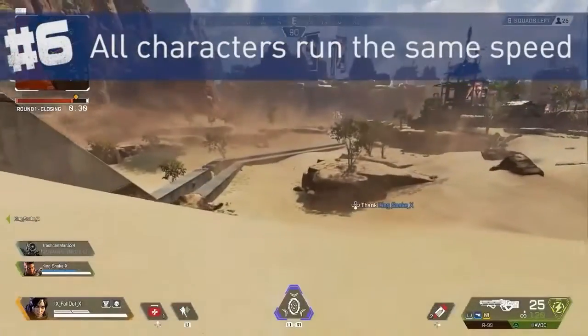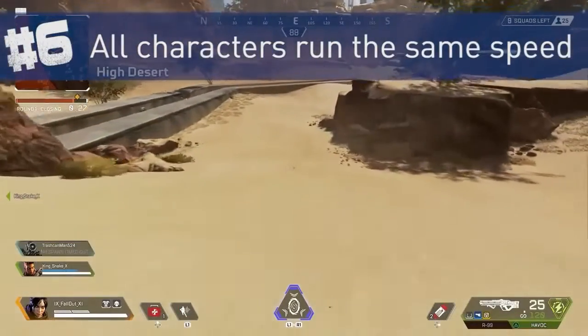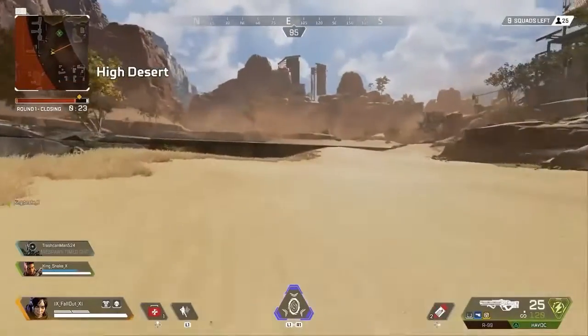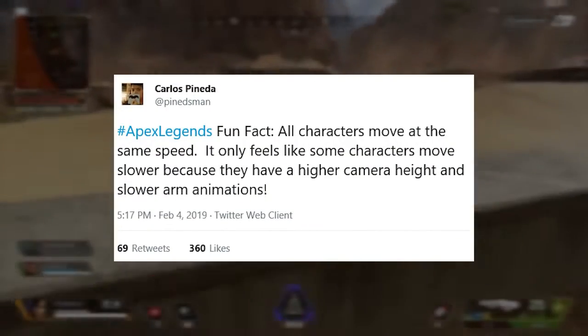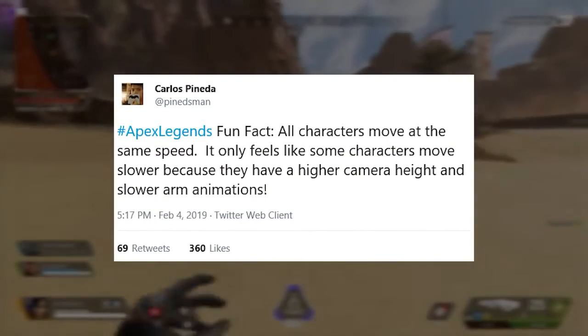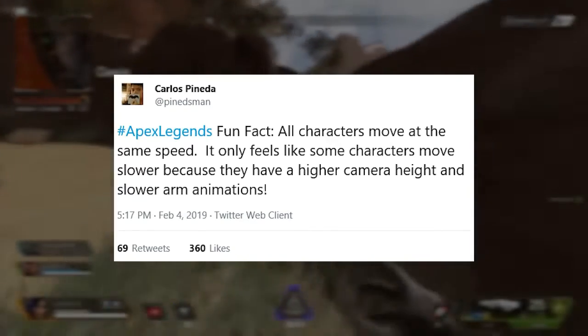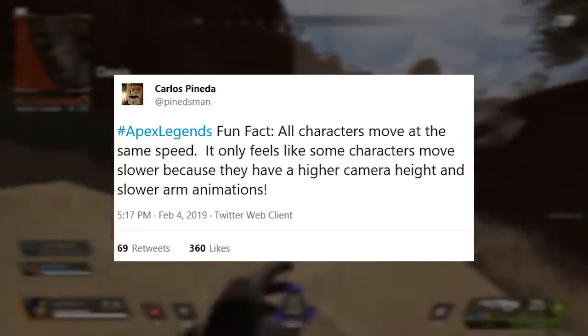Despite what it might feel like, all characters in the game move at the same speed in terms of running — no one character is faster than another. That was confirmed by a senior game designer at Respawn on Twitter. Some characters may feel slower because they have a higher camera height and a slower arm-moving animation.